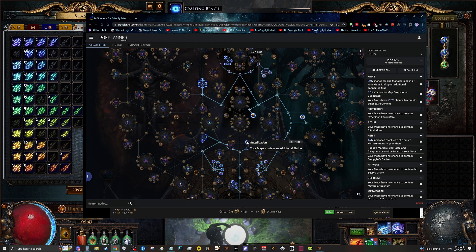I also opted to take shrines, because we are going to be speed running through these maps as fast as possible. Having a guaranteed shrine as well as double shrine effects gives us a chance of seeing the movement speed shrine quite a lot, which will basically double the speed at which you run the map. You can ideally see two to three shrines per map, and you'll see at least one because we have Supplication, which gives us a guaranteed one.